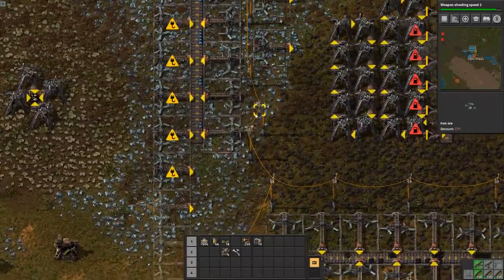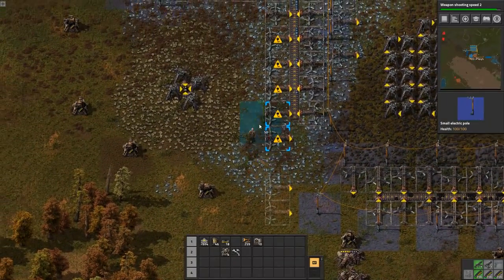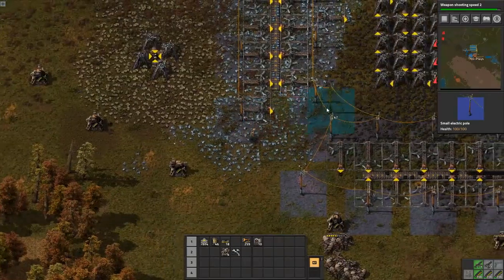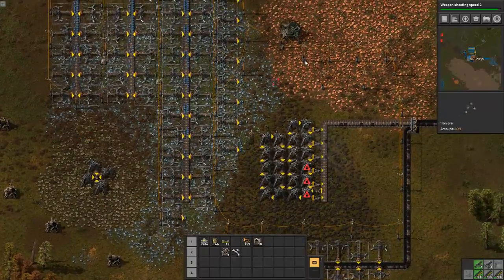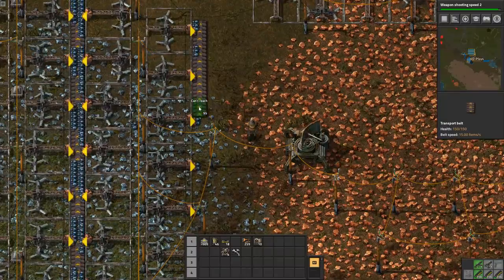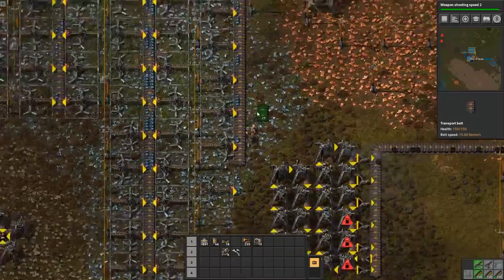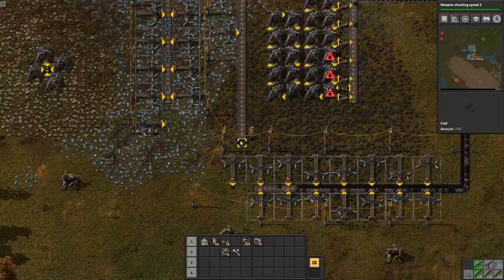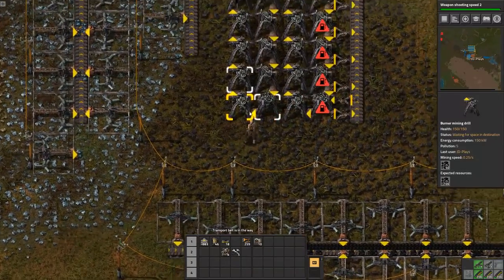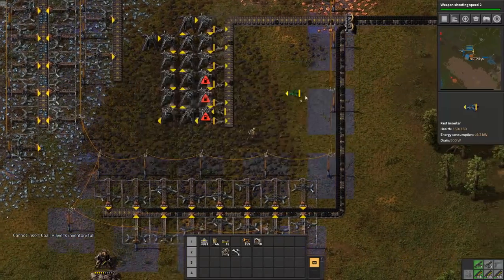We're about to start planning how to do this mining, given all the mixed resources we have, because our iron digs into our coal, digs into our stone and into our copper. So we've got a real mixed bag right here. I'm going to have to replace all these power poles and hope nothing dies. Let's get rid of all these burner miner drills.